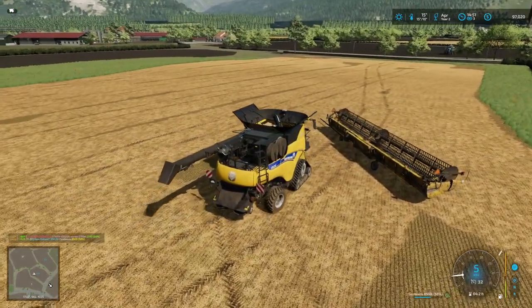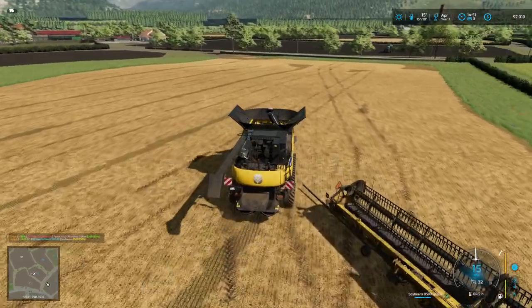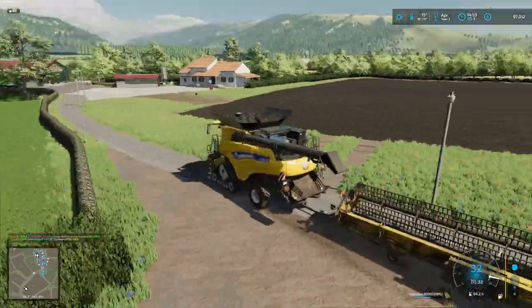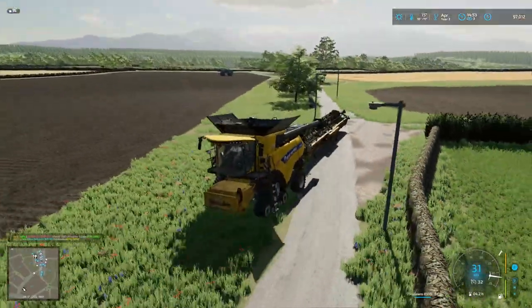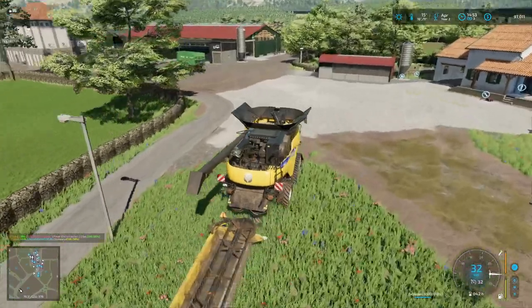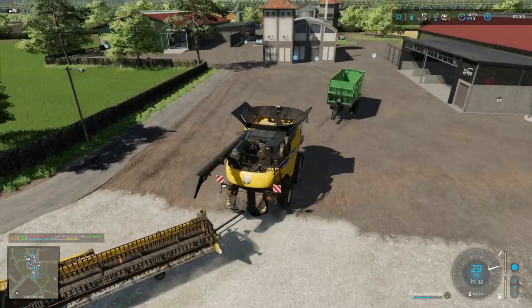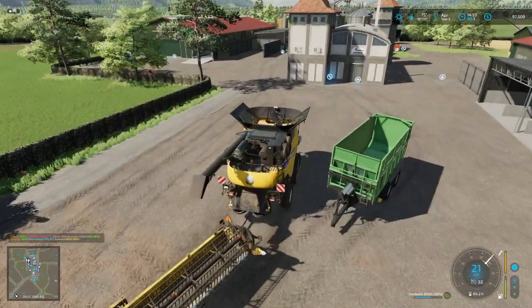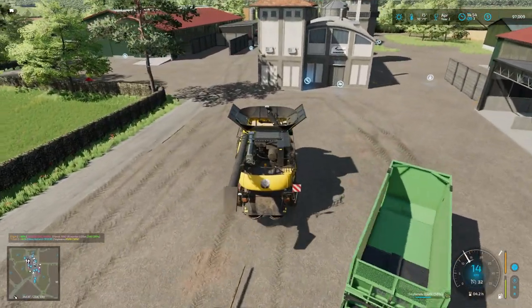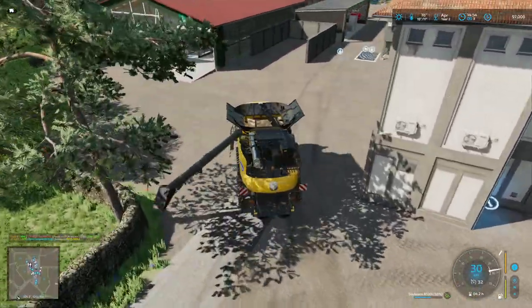I'm not gonna fold the pipe yet — I'm gonna try to unload directly into the silo. We've got 97,000. We do need to make some money — right now we're almost at a stall point. I either have to flip some more fields or see how generous the bank wants to be to help us continue building.